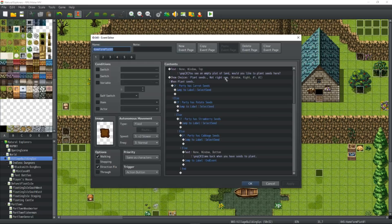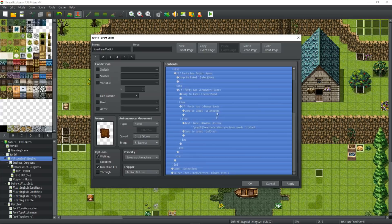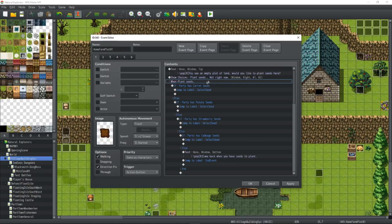Let's start at the top. You have no conditions for this — it's going to be Action Button, Same as Characters. At the top, you're going to make it so that the player can interact with it. When they interact with the action button, we're going to let the player know what they see — they see an empty plot of land — and ask them if they'd like to plant something here. Then we're going to show a choice, where they can either plant seeds or do nothing.